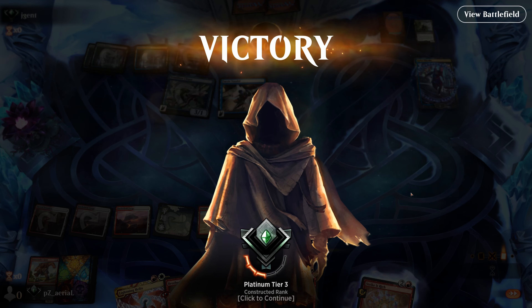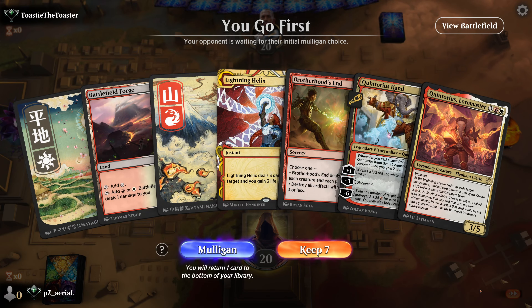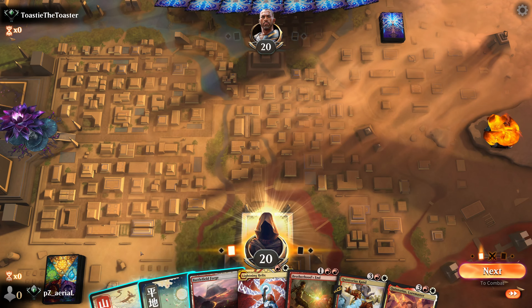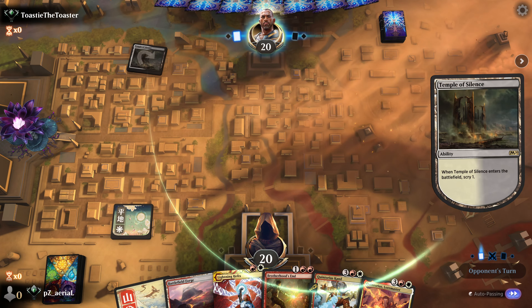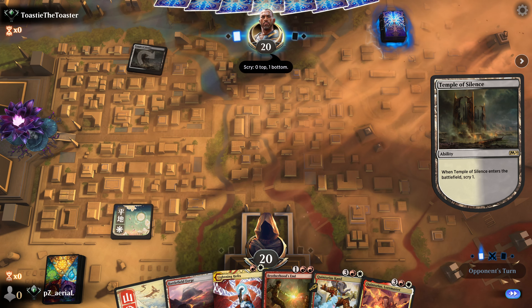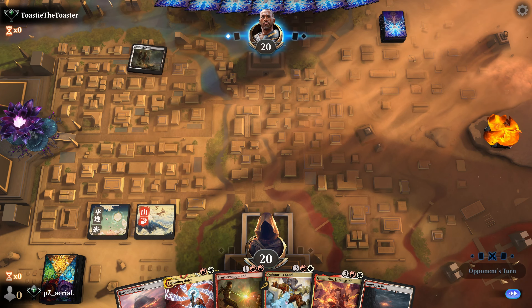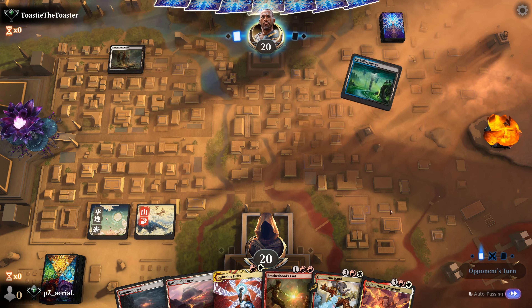Round three is done. Let's hop into round four with our planeswalker Quintorius. Round four - we have planeswalker Quintorius and the creature Quintorius, plus these lands don't immediately try to kill me. Temple of Silence, then Sundown Pass next turn while holding up Lightning Helix. We're one land away from getting our Quintoriuses into play. Opponent reveals our hand - we'll probably lose one of our Quintoriuses.